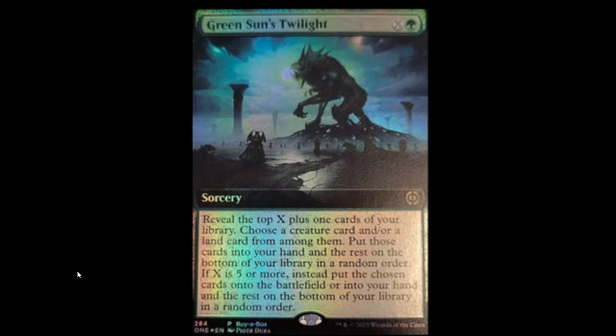We're going to take our first look at Green Sun's Twilight. It's a green and X Sorcery: reveal X plus one cards from your library, choose a creature card and/or a land card from among them, put those cards into your hand, and put the rest on the bottom of your library in random order. Now if X is five or more, instead put the chosen cards onto the battlefield rather than into your hand, and the rest on the bottom in random order.